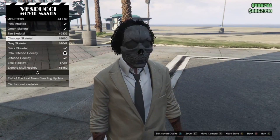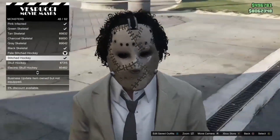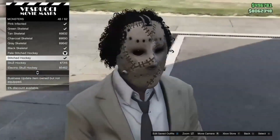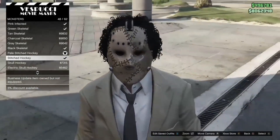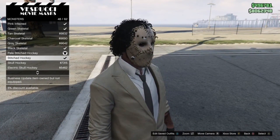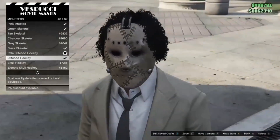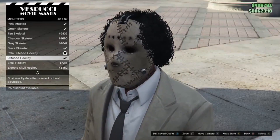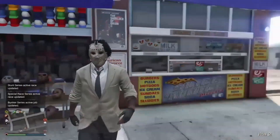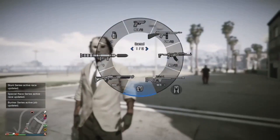Now head over to the mask shop and go to Monsters. You can go with either the pale stitched hockey mask or the regular stitched hockey mask. I want to give you guys some versatility — both look great. The regular stitched hockey mask actually looks better to me since it matches the beige coat, but both make it look like a modern Leather Face.